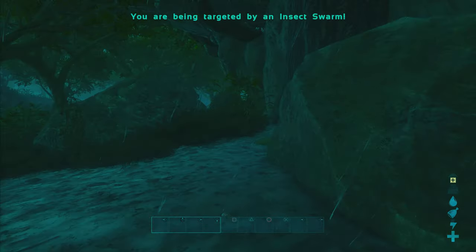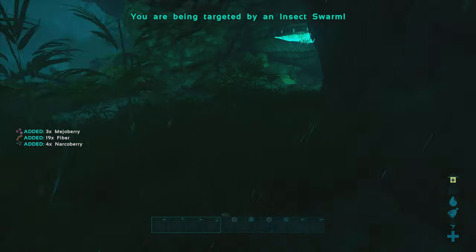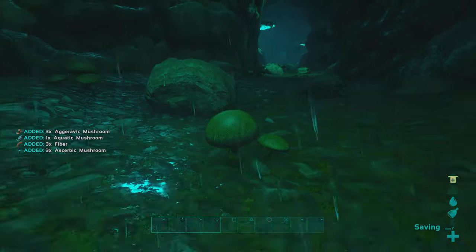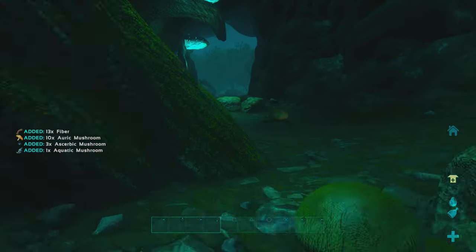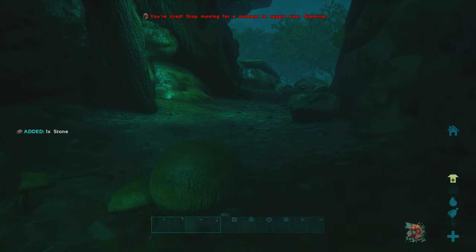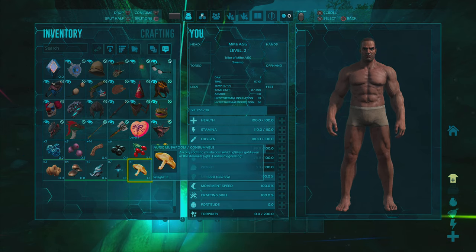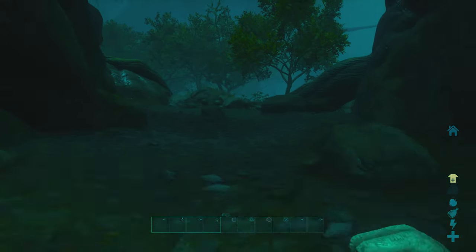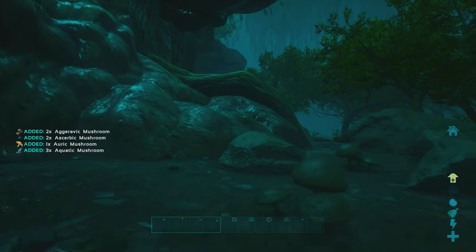We try to hide in what looks like a cave — and it actually works. There are mushrooms inside and it looks really cool. We stop for a second to get some food into our hot bar. I skipped Aberration so I'm not sure which mushrooms are edible — part of the fun of figuring this out as we go.